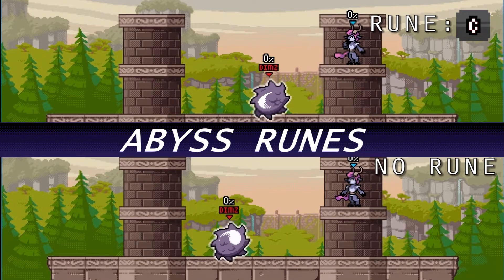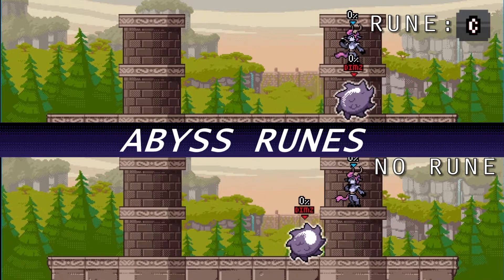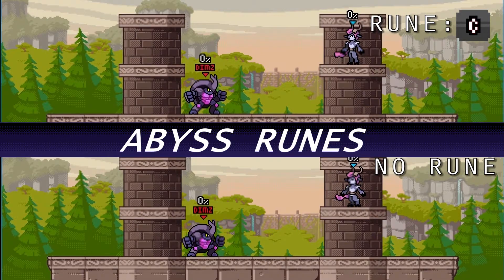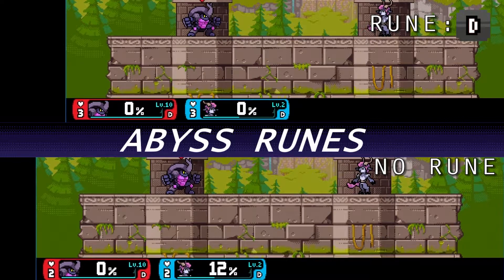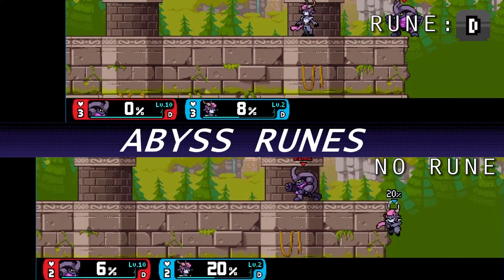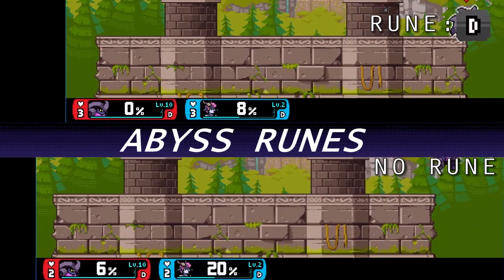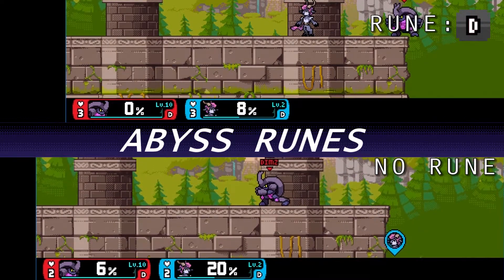Forward special having reduced startup makes it feel better to use, so if you find yourself using a lot of forward special, you should definitely get this. Forward special letting you receive no knockback and no damage is great as a safety move — like a "get off me" tool — or if you just want to wreck and barrel your way through enemies, you will be 100% safe.